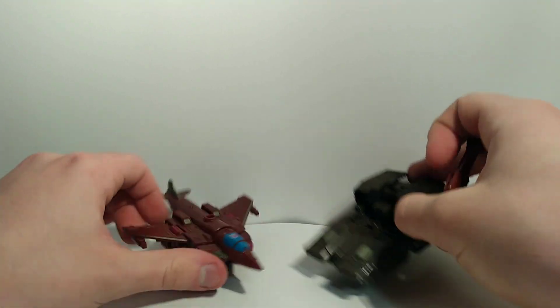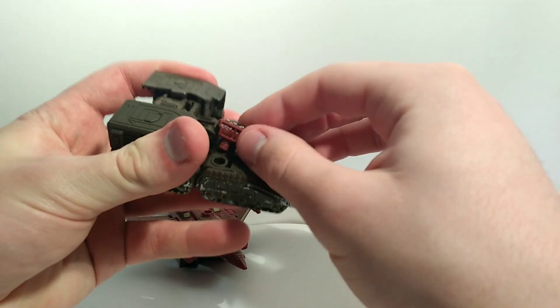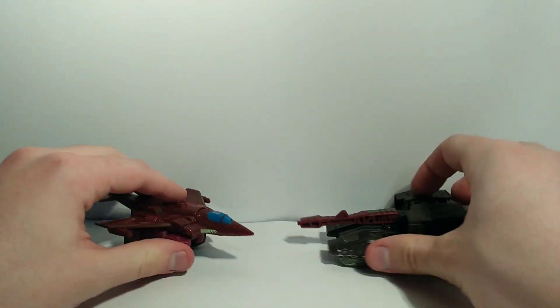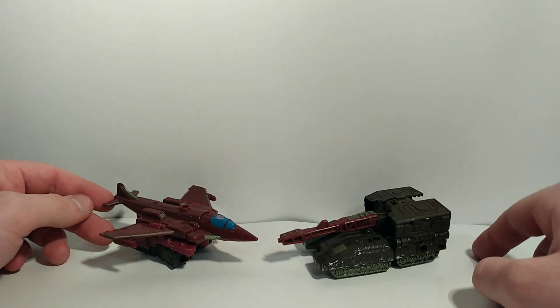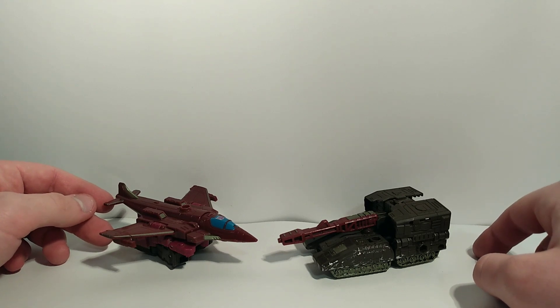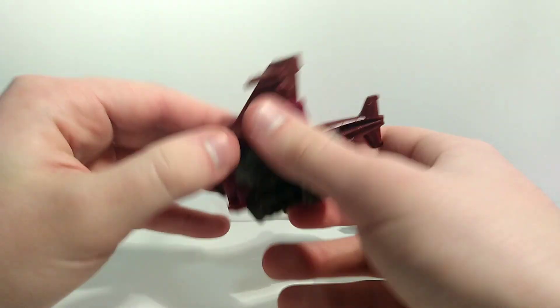Let's look at the figure. He splits in half into two vehicles — you have the tank right here. They're pretty half-assed vehicles, especially one side. First we'll take a look at the jet, which is pretty badass.